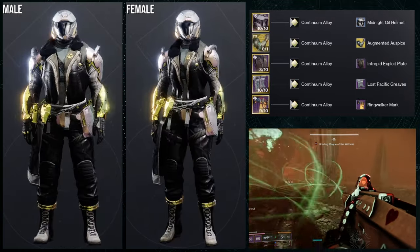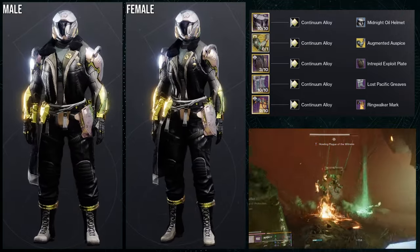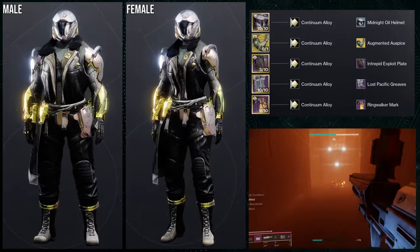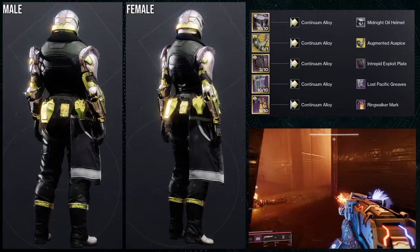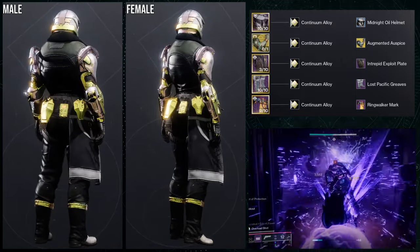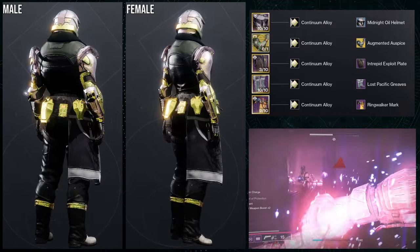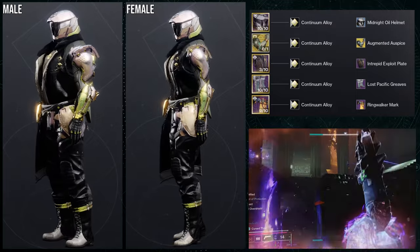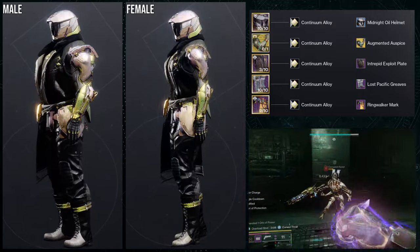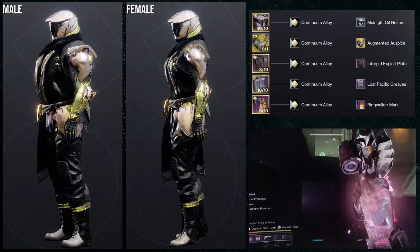For the next set, we're using the Intrepid Exploit plate, and this is what I mean when I say it looks really cool. When I saw this chest piece again, I immediately thought to combine it with the Augmented Auspice ornament for the Syntho Steps, because it gives off that Jax vibe from Mortal Kombat. Everything else I tried to keep more casual-looking, and I really like how it came out. For the boots, Lost Pacific Greaves; for the mark, Ring Walker Mark; and for the helmet, Midnight Oil Helm. I absolutely love this set.